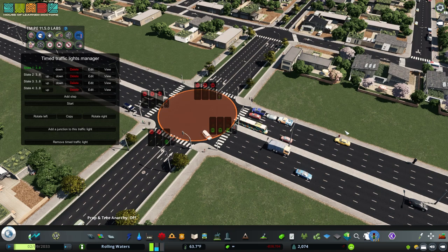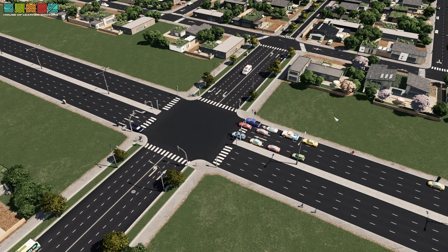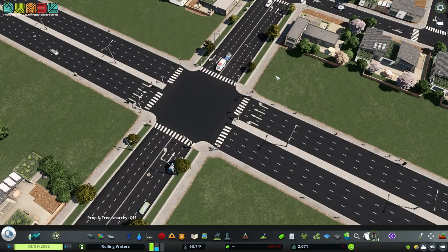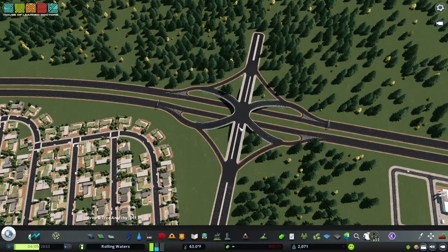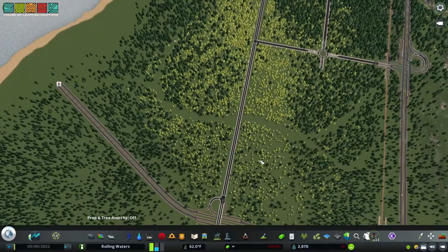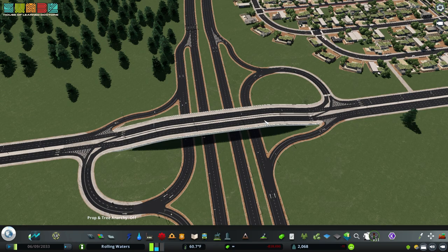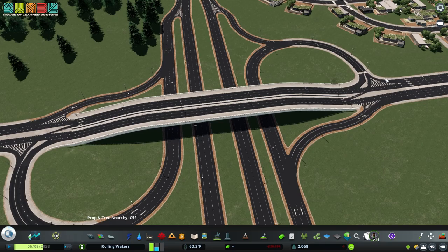But check it out — you may come to a situation where you want to set up multiple intersections that work in conjunction with one another. This is a single isolated four-way intersection. What happens when you have something like an interchange where you want a specific light you have to set up manually? Here's another interchange — there are actually two junctions that need to work in conjunction with one another, two intersections in this partial cloverleaf that actually need to work together.